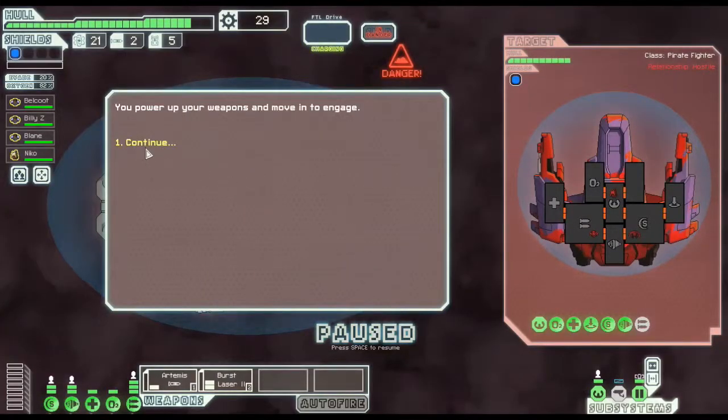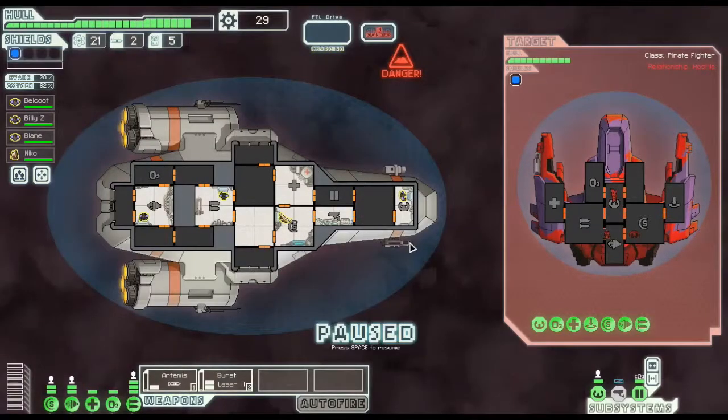Paused it. We power up our weapons and move to engage. We're going to keep everybody in their appropriate rooms. They do have the teleport ability but it doesn't seem to be powered right now. As soon as I see them engaging it, I'll bring everybody into the medbay - except for Kyle, because I absolutely need somebody manning those weapons.